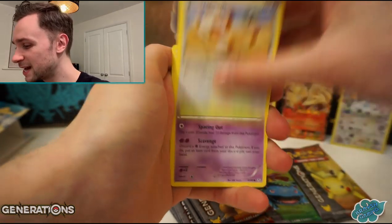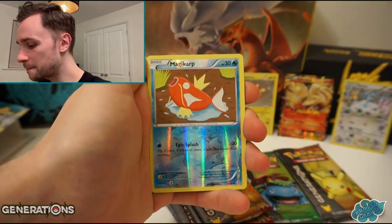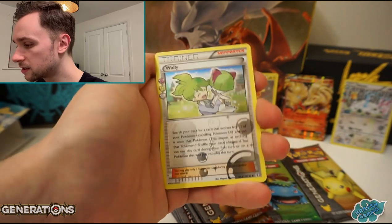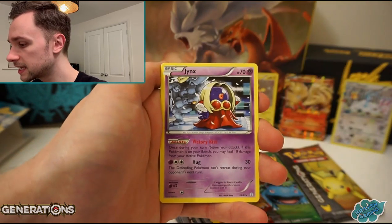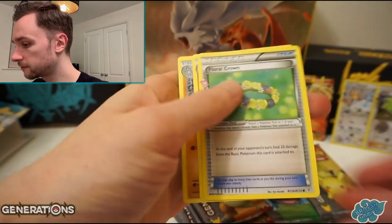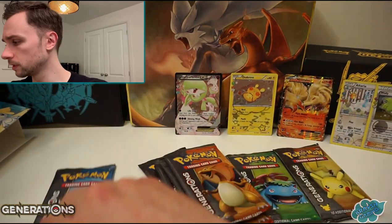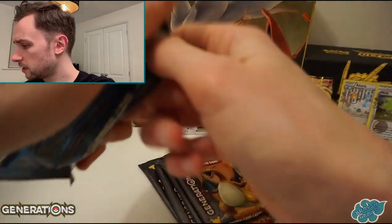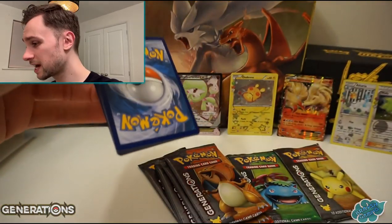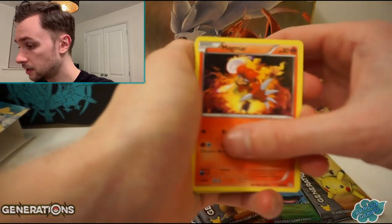Ghastly, Meowth, Slowpoke, Tangela. Reverse is a Magikarp. And then a Wally holo card from Radiant Collection, and then a Jynx there. Jynx, Floral Crown, Clefable, and a Machoke there. So yeah, we've got that holo again. I think the holo at least is what we're guaranteed. It was a really good set actually - really good packs, fun packs to open.